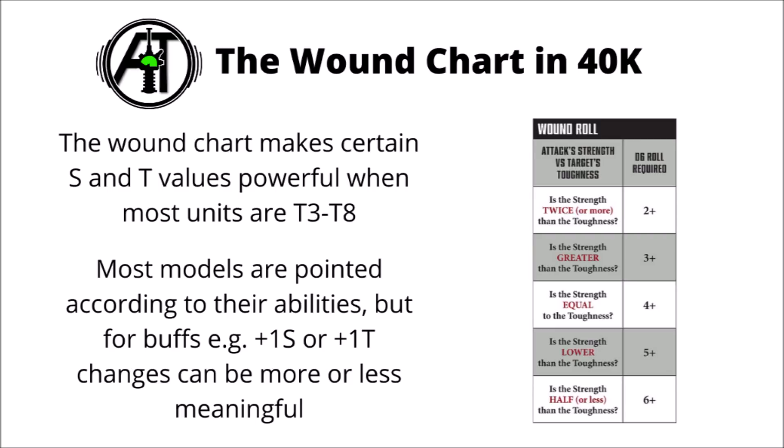For example, you'd need about 320 shots to kill a Leman Russ if firing at it with standard Space Marine Bolters. One artifact of this wound chart means that certain toughness values aren't quite as relevant compared with others. Virtually all targets in the game are toughness 3 to toughness 8, and the vast majority of weapons aside from the heaviest guns are between strength 3 and strength 10. This means some toughness values very rarely apply those double or half benefits — wounding on 2s or 6s — particularly strengths and toughnesses around the 6-7 area.